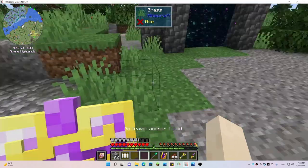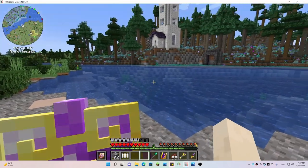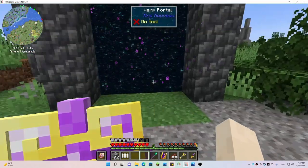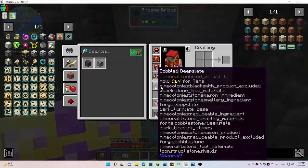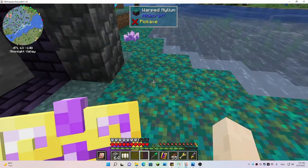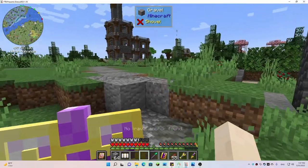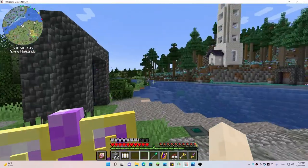I wanted the travel anchors initially and they're working great, but I didn't know that Ars Nouveau has portals. I already have this one set up — I'm waiting on enough mana to create the other portal, and then I can just use these portals to cross the river. That one just teleported me over here. Once I get enough mana I throw the warp scroll in the portal, it links, and this one will teleport me in front of that one — a more magic way of getting across the river.